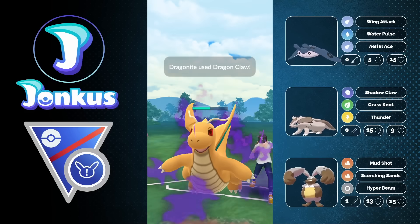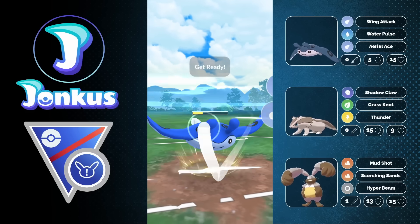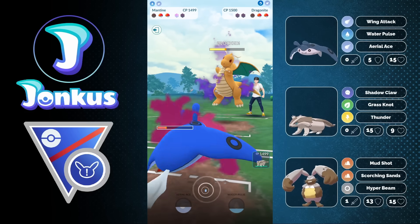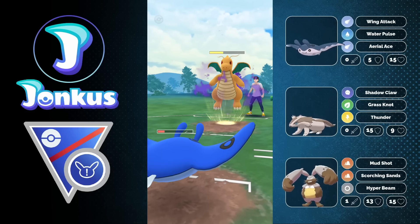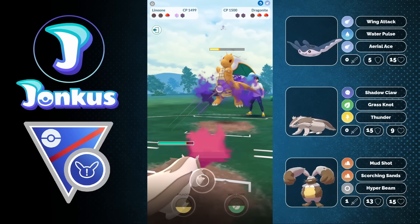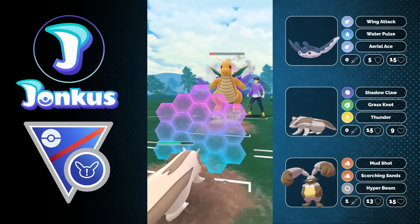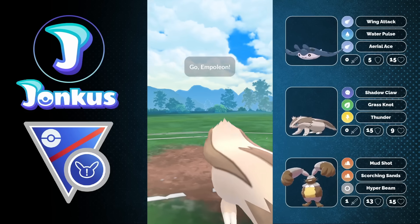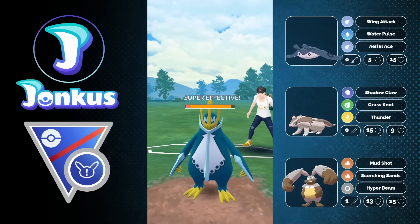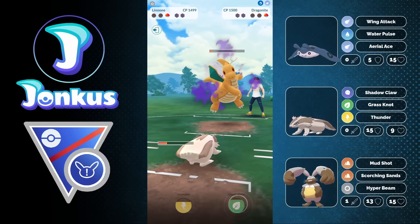We're hopefully going to reach a Hyper Beam against this Dragon — we cannot quite get there. I think we should have been able to get that move off, but it is what it is. Diggersby has quite a lot of bulk which helps in a lot of scenarios. We're going to get a shield from the opponent and try to go for the full farm down with Lainoon. Lainoon has crazy coverage for this cup and will likely have a great matchup against whatever they have in the back. Nearly everything is weak against either Thunder or Grass Knot — Empoleon goes down and we win this game.